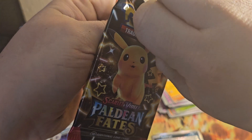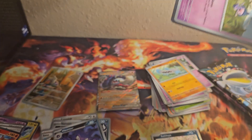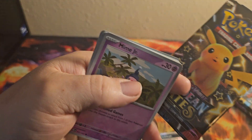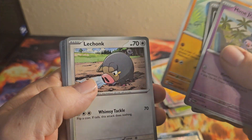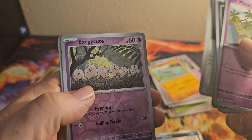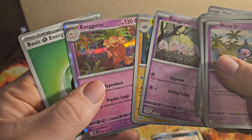Alright. Code. Mime Junior, Mass Shift, Barboosh, Lechonk, Clive, Oinkalone, Moonlit Tail, Exeggcute, Lantern, and Exeggutor. That's cool.